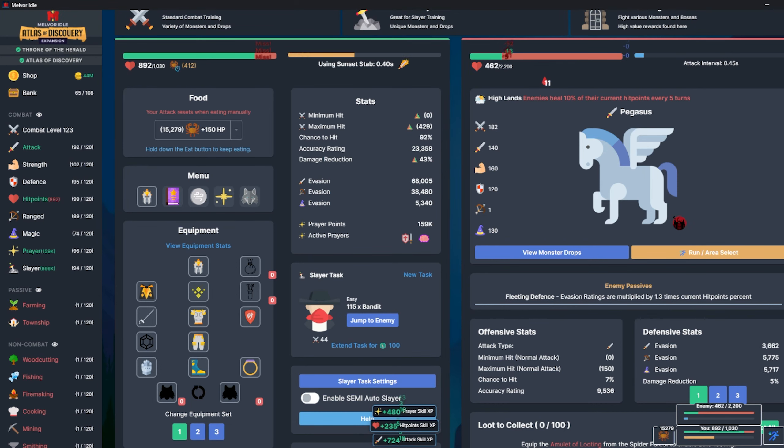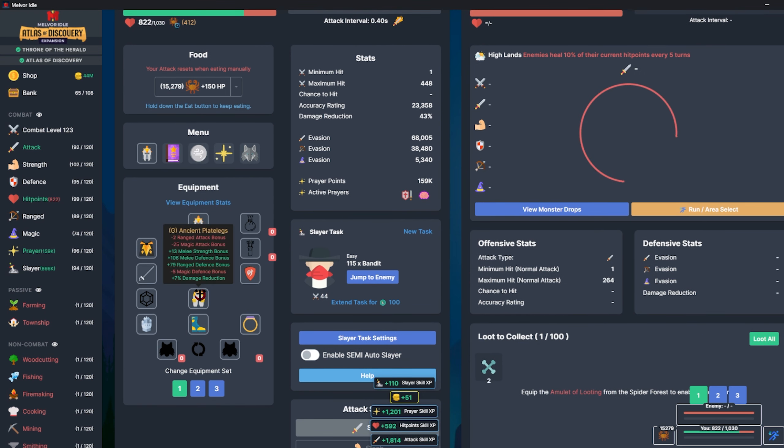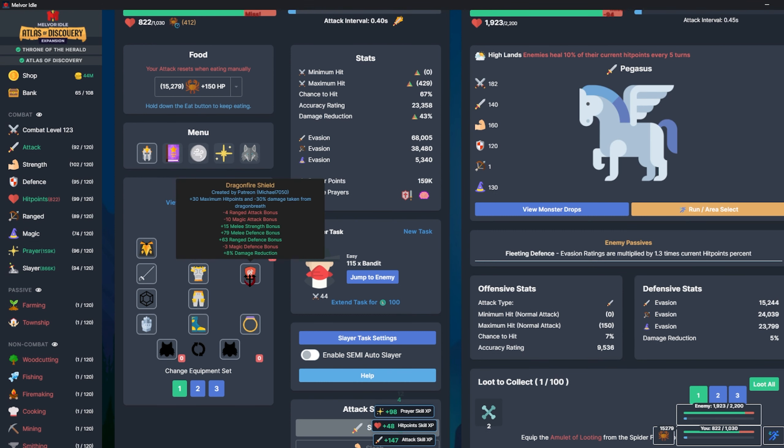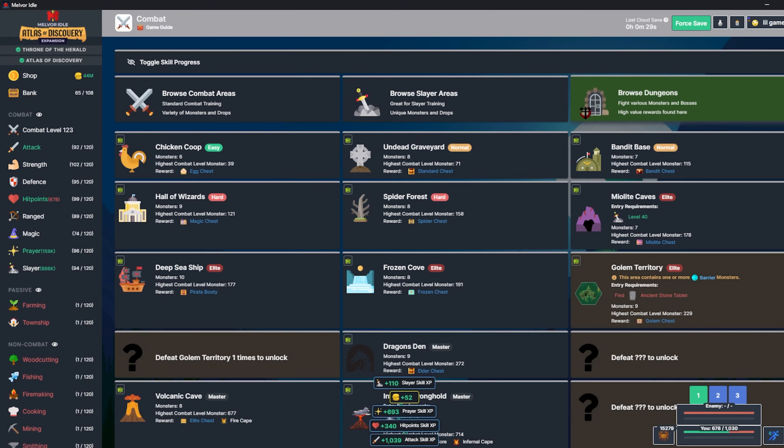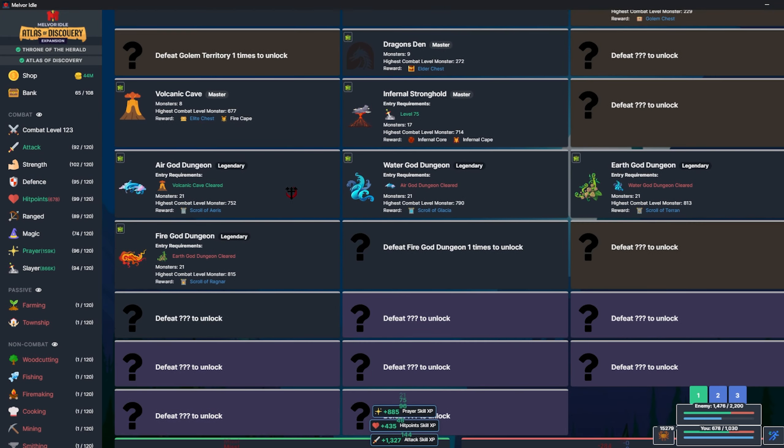Hello everybody and welcome back to my hardcore combat only speedrun. Today my three goals are to get the ancient claw for my melee kit. You can see I did farm the volcanic cave a bunch, so I've got the full ancient kit, the dragonfire shield, sunset rapier, paladin gloves - you know the deal. But we want to get ancient claw, then after we get ancient claw I want to go in and beat the air god dungeon.